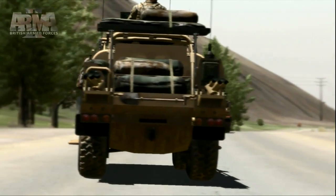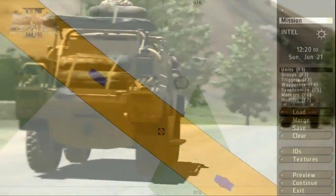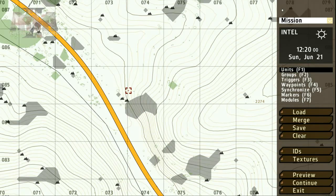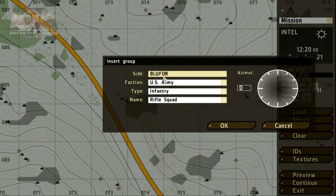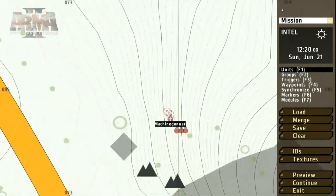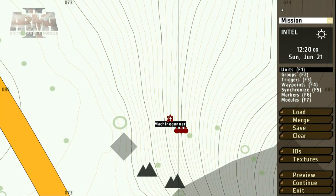Now we need to give them something to look for. To place a group of Op4 units we also use the group tool, this time double clicking on the map where we'd like to place the unit. We get fewer but all of the important options to set. Select Op4 in the side parameter and click OK to place. With the unit selected, holding Shift and the left mouse button lets you freely adjust its direction.